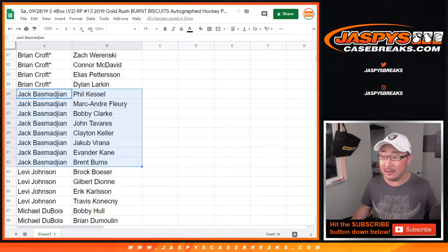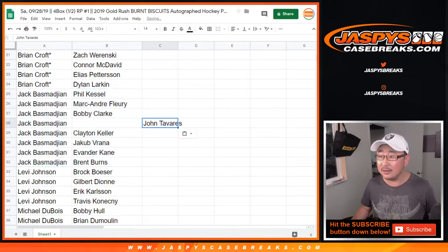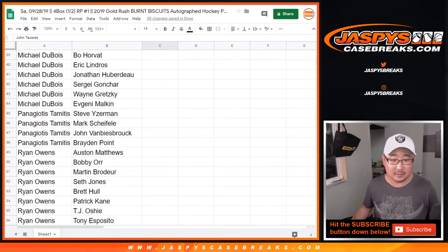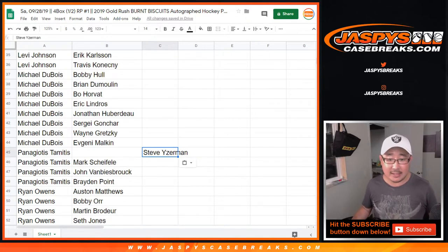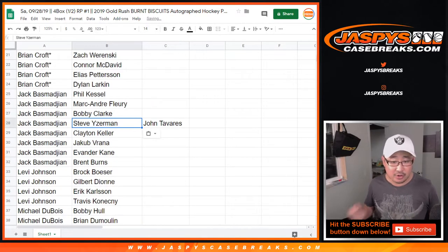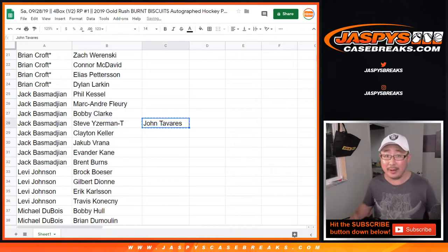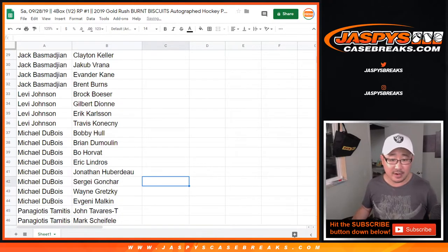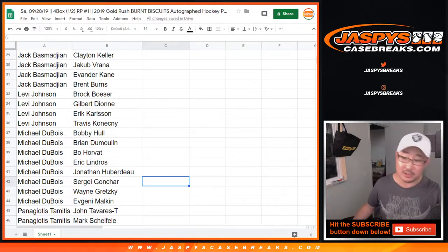Wait, is the trade happening? I'm just jibber-jabbering. Tavares for Yzerman? All right, looks like it's confirmed. So Panagiotis relieves himself of Steve Yzerman, and that goes to Jack. Let's put a little T next to there. For those of you following at home, keep track if any blood is drawn in this trade. Put letter T's right there. Let's close the trade window. Let's make it happen.